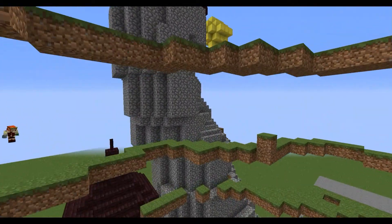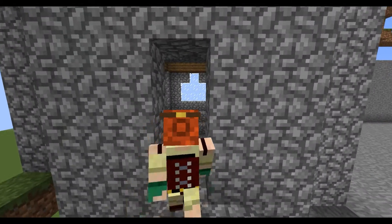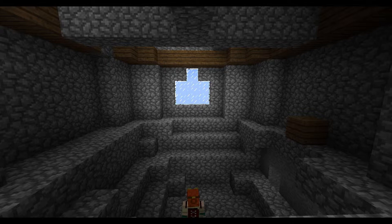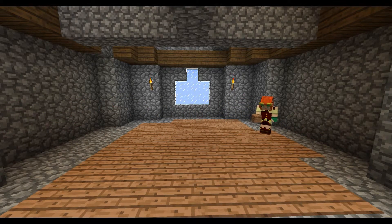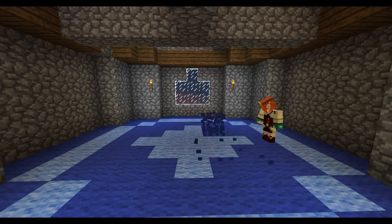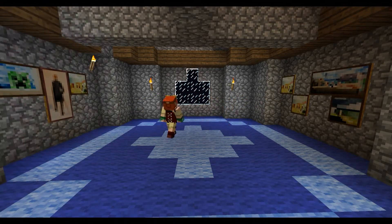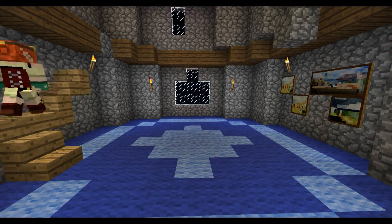This is the ground floor and we need to start off with building the actual floor. I'm adding jungle blocks and a blue carpet to match Duncan's YouTube banner colour. Playing around with the design for the centre, spamming the paintings until I get what I want, and adding the stairs.